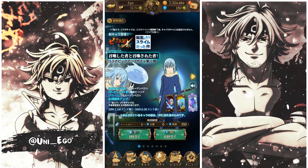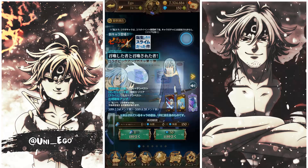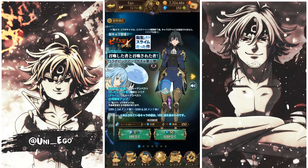His ultimate removes one enemy's stance and buffs, deals 490% damage, and causes the enemy to be stunned for one turn — similar to what the green Meliodas does with the stun. He also has a combo synergy with Meliodas, which is cool given the whole collab theme.